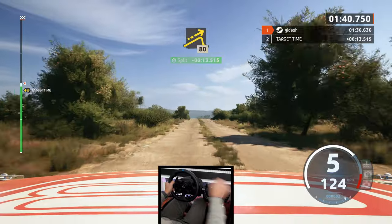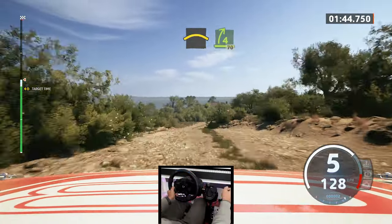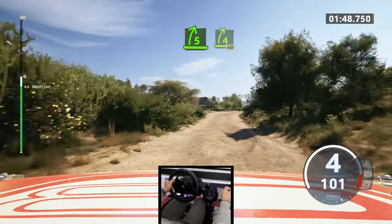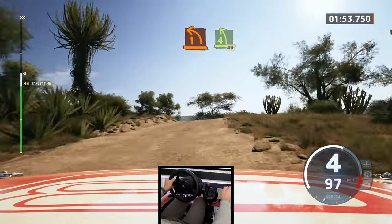Jump, 80. Crest, to 4 right, to 4 right, 3 dip, 70. 5 right, over bump, to 4 right short, for crest, 50. 1 left to the crest, keep in, and 4 left, 40.